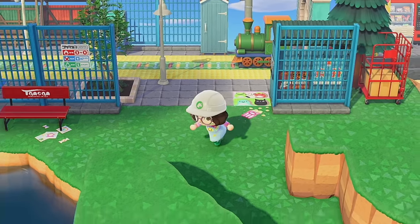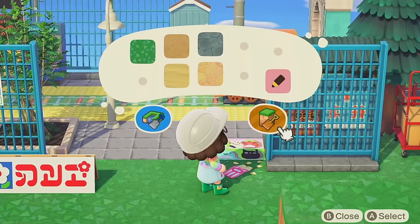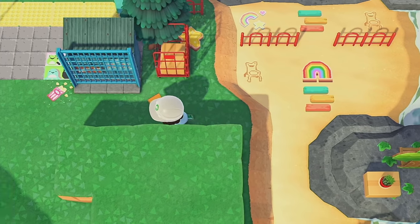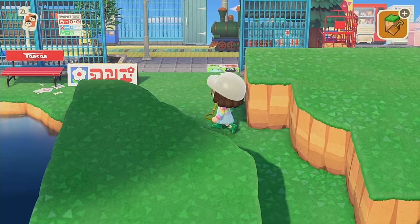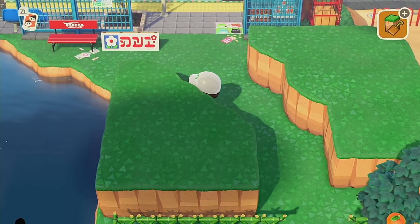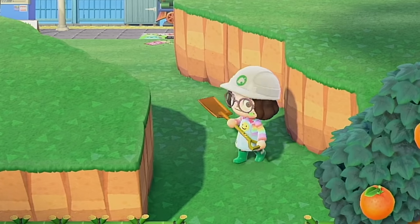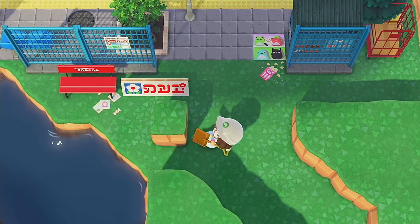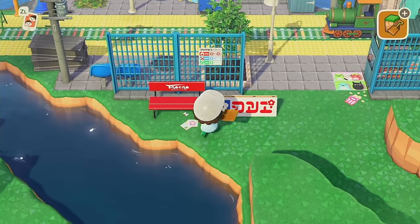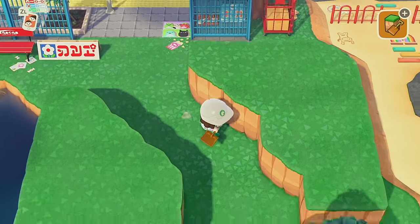Maybe if we bring this on this side instead, that'll give us a little more room. I really liked it on the other side, but for this vision to work we need to make some sacrifices. That leaves us with just this little tiny path here, but that's okay — your eyes will naturally lead over there, I hope. I'm going to try to fix up this edge. I don't want to put any more cliffs over here — I want to leave this bench area accessible enough.